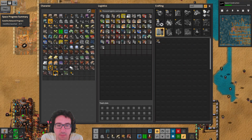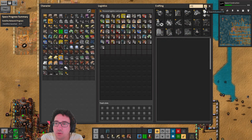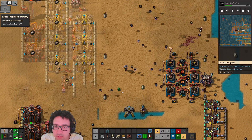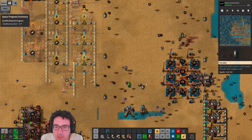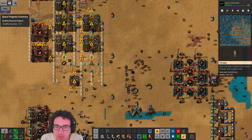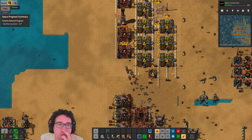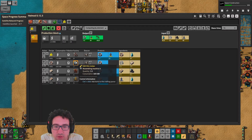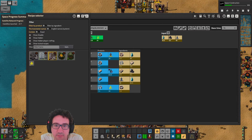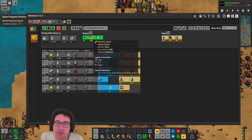We'll connect it up — offshore is gonna be for water, seafloor is gonna be for mud. If we look at the planner, we're gonna need two assembling machines, and we'll need to supply the filter frames as well — that's gonna be done with this and then it'll be neutral. We're gonna get acid gas and sulfuric wastewater, and the rest we'll get rid of — that's actually really good.